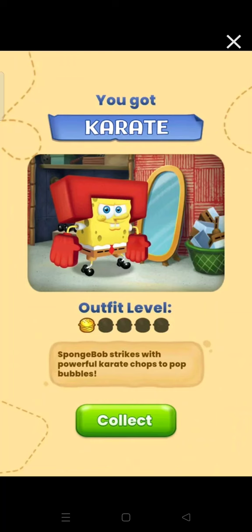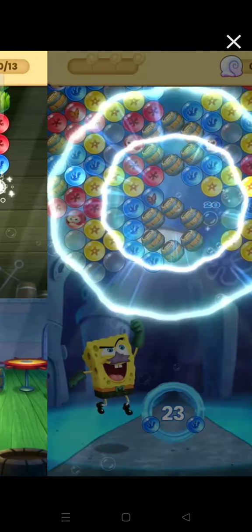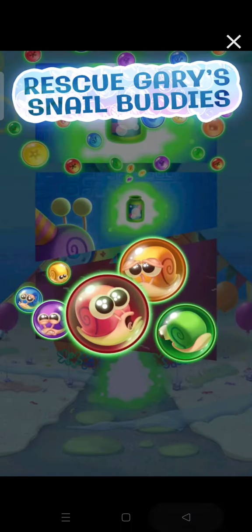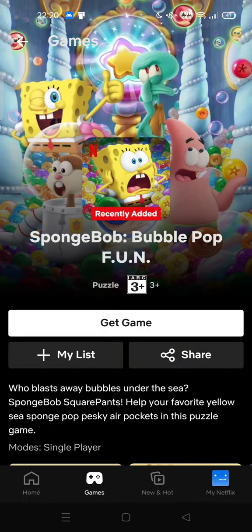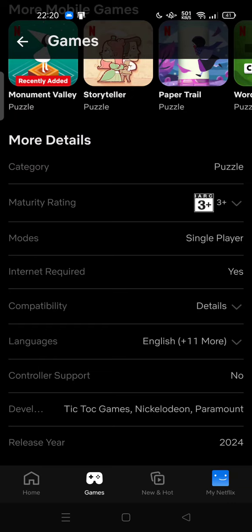You also get karate — Spongebob strikes with powerful karate chops to pop bubbles, which you can collect. This game can cure your boredom. Note that internet is required to play.